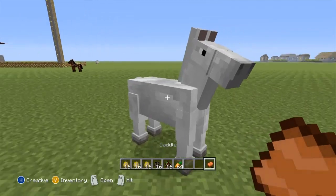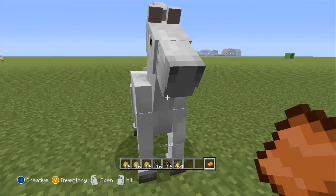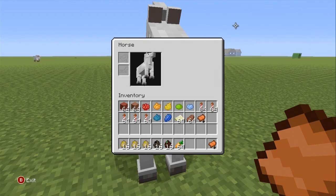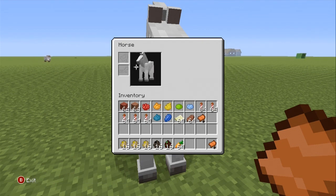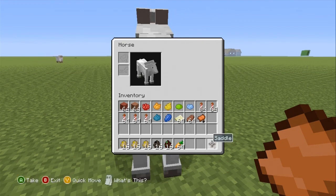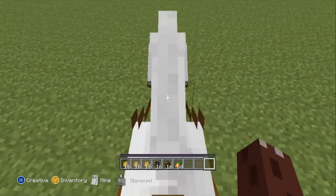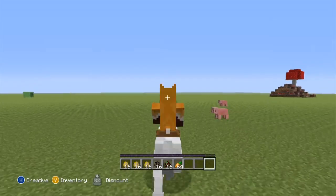All you have to do is dismount it and then put a saddle onto it. First you gotta actually open up the inventory. From there you get to see the inventory. It's kind of cool how you can actually control the horse from here too. What you can do is equip the saddle, and then from there you can actually mount the horse.